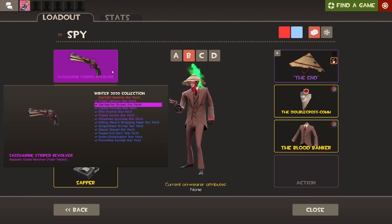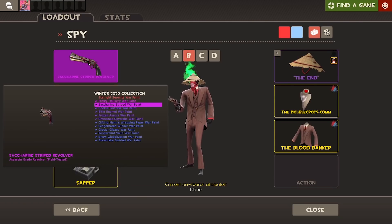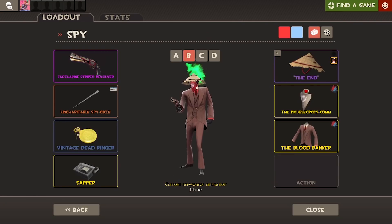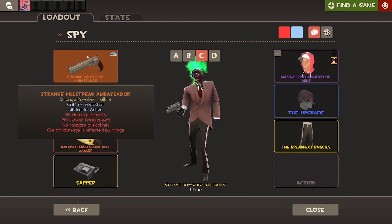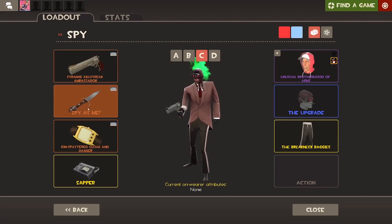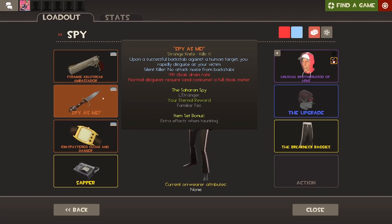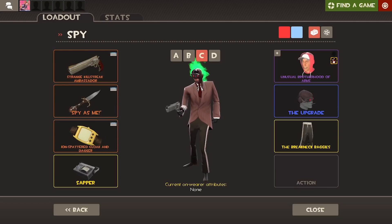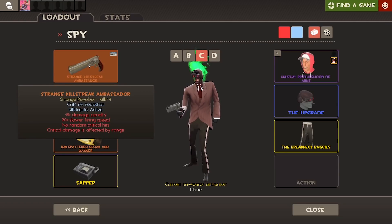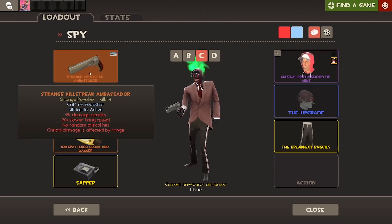Next, we have just the regular Revolver, the Spycicle, and the Dead Ringer, because that combo used to be really good. Maybe I should put the Diamondback with that as well, but I quite like the regular Revolver too and I got given this really cool skin for it. Then on the next loadout I'm trying to use the Ambassador, the Your Eternal Reward, and the Cloak and Dagger. I'm using those two as the main items — using the Cloak and Dagger to get a good opportunity to use the Eternal Reward, with the Ambassador there just in case. I preferred the old Ambassador where you could just headshot from all over the place, but now they've changed it so I don't know how good it is.